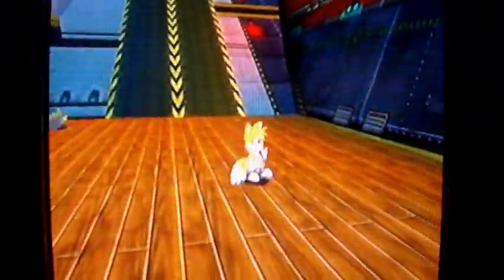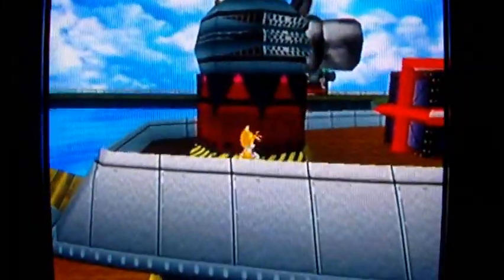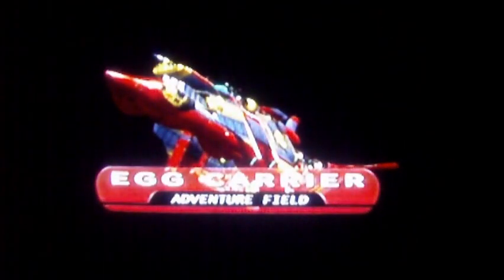This is the Egg Carrier Adventure Field, and there's something I kind of forgot to do here - not necessarily forgot, as I was going to do it with another character. But I don't think I'll be able to access that area later with another character, so I'm just going to do it with Tails now. I need to go back inside - you need to go on this thing right here. And now we're on the inside.